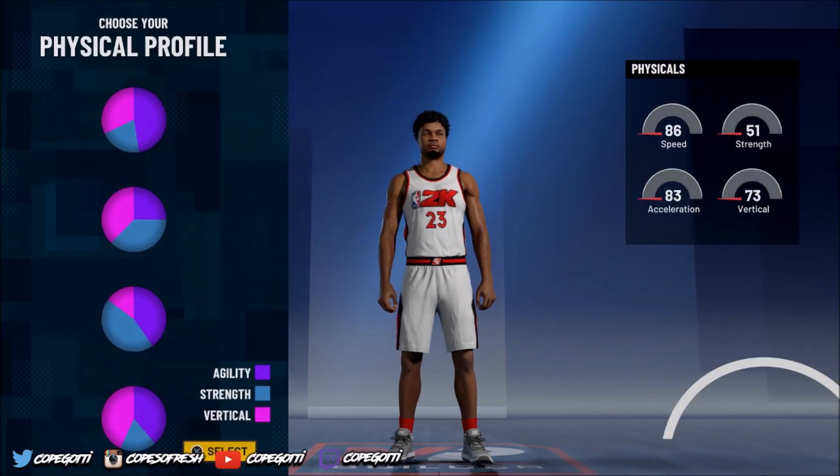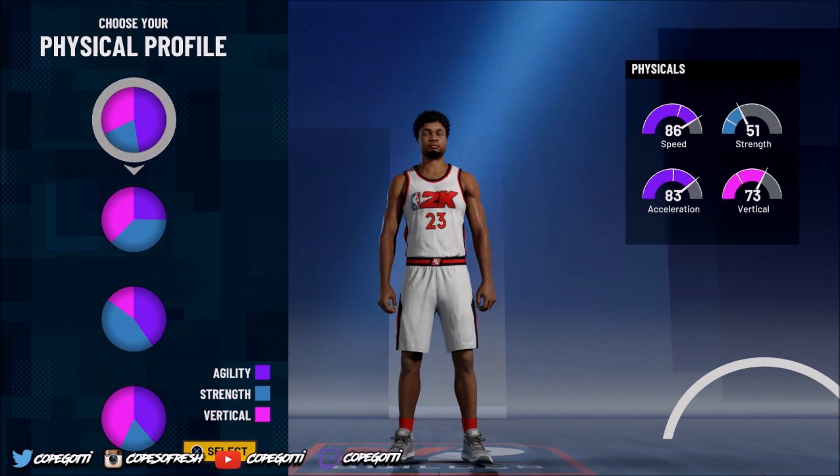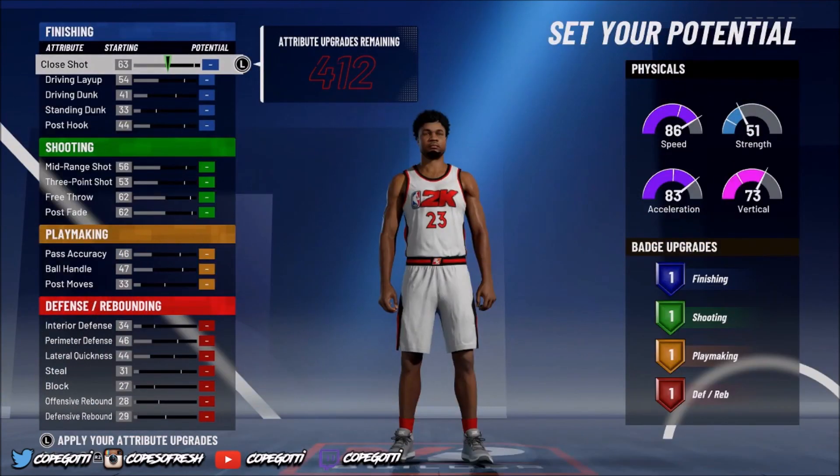Now we're going to get to the physical profile. You want the most speed and acceleration, but this one actually has a good vertical on it as well, so you don't have to worry about that. And I know y'all see that face scan — y'all rocking with this face scan? If y'all rocking with it, make sure y'all hit that like button. Let me know in the comments if you guys got face scans too.